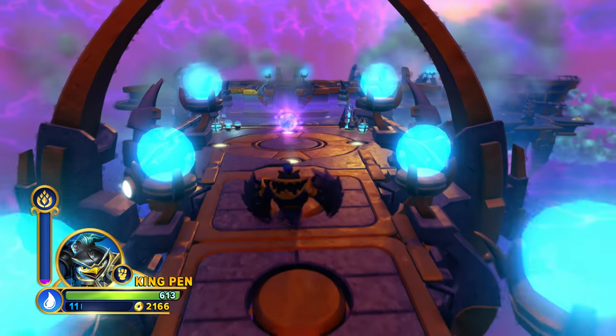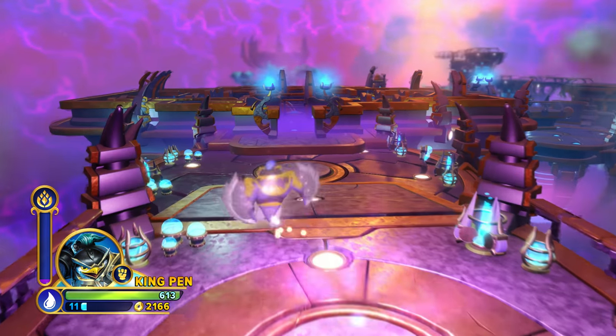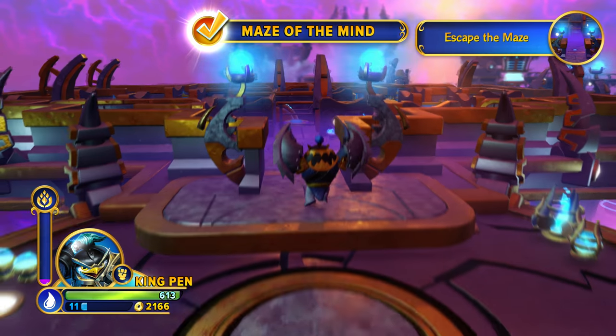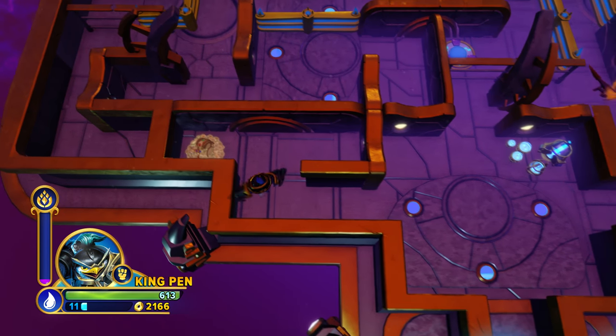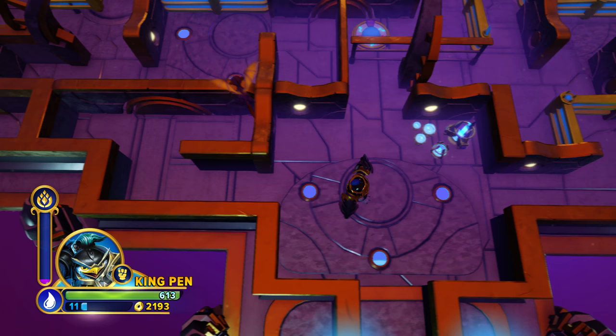This is it, Skylander! The entrance of that super ancient place! It's the Maze of the Mind, where we're going to go in and continue to find what's going on with this reoccurrence of mind magic. Who builds a big maze right in the middle of their fortress? Oh yeah, I guess the ancients did — maybe as a way to confuse solicitors or something?